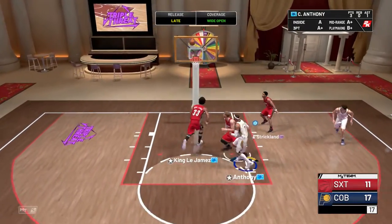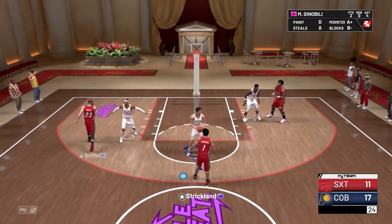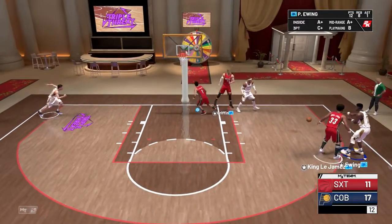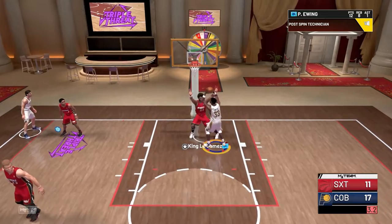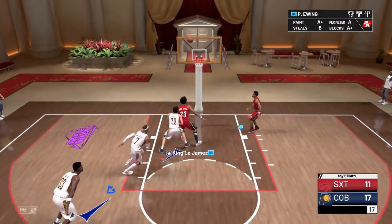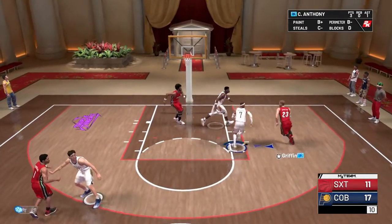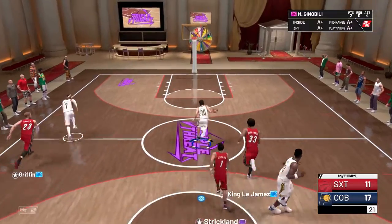I'm gonna see if Ewing can get that double-double — 12 points and 10 rebounds, or some more points. Zero for four from three. As I said, if he can get his release right, he can green them. I'm gonna get a steal here — I think that was Ewing. Really trying to get the ball to Ewing. He's probably realized at this point that I'm just trying to score with Ewing. Ewing's 96 shot contest is right there. Another steal from Ewing — I'm just gonna get the start.